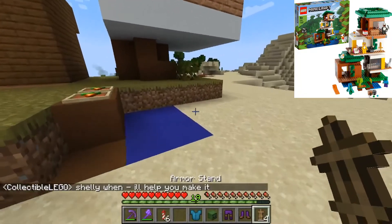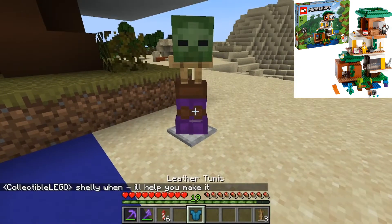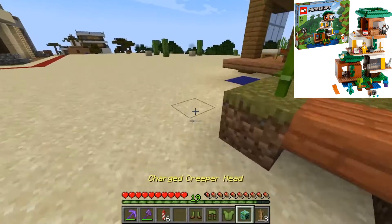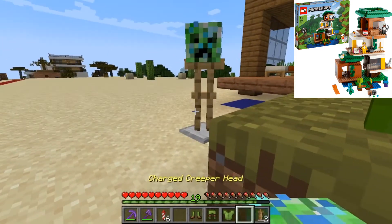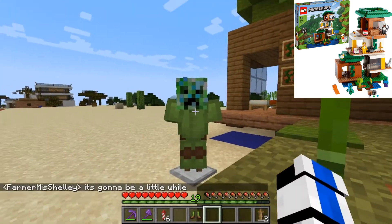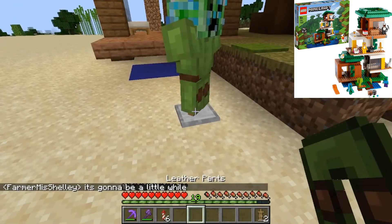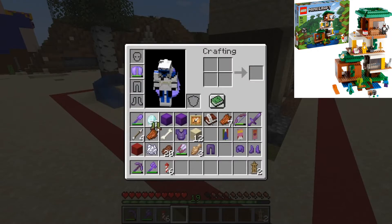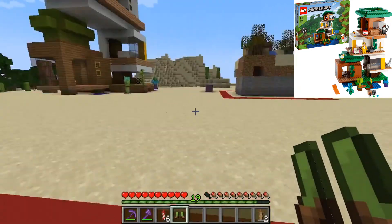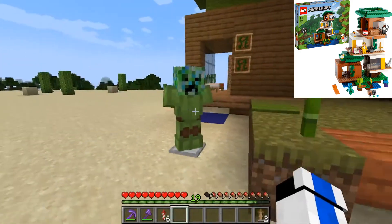So first off I have a regular zombie who's like right around here — he's got his purple pants, purple shoes, zombie head, and leather tunic chest plate. Next up I got a charged creeper right about here. I stole Andrew's design from the crafting box 2.0, and I got a charge creeper head and then some light green. Where'd the boots go? Oh, I put them on — I definitely wasn't going to go steal ones from Andrew's build. I accidentally put them on. So there's the charged creeper.